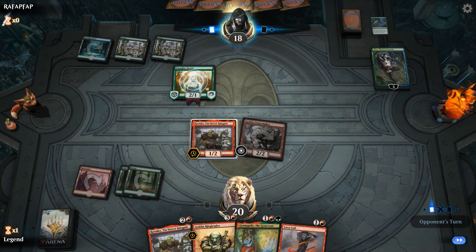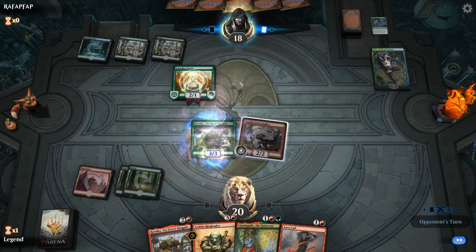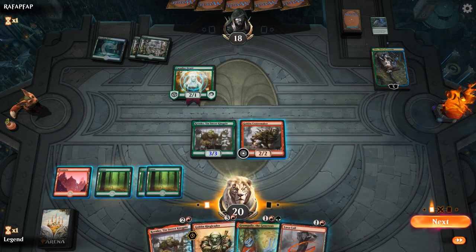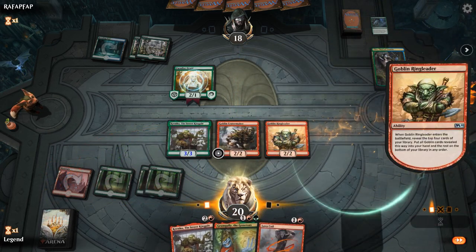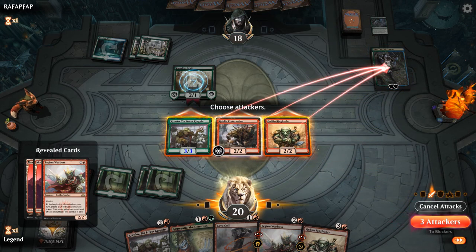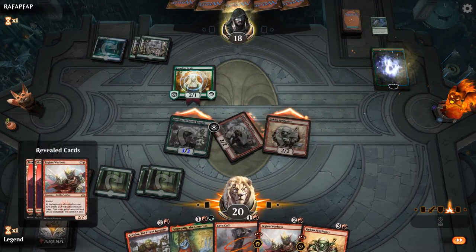Are we Elking Krenko? Yes. I do have a backup Krenko, but if I play another one it dies to the Legendary Rule. Instead I get to play Ringleader and send everyone at Oko. Find some more Goblins. If they want to save Oko, they'll have to let the Paradise Druid go.